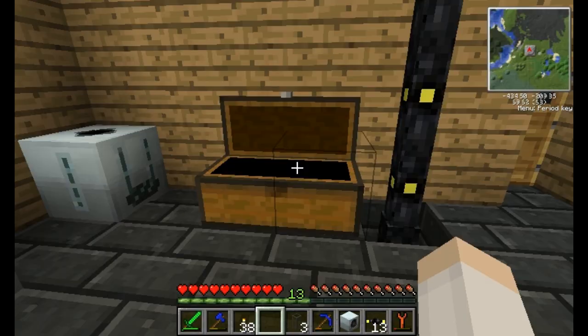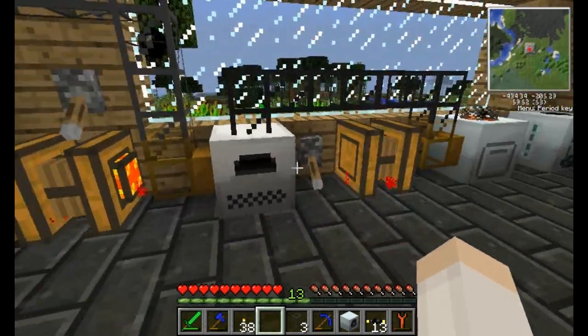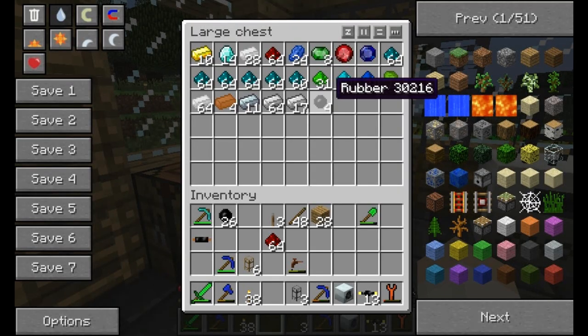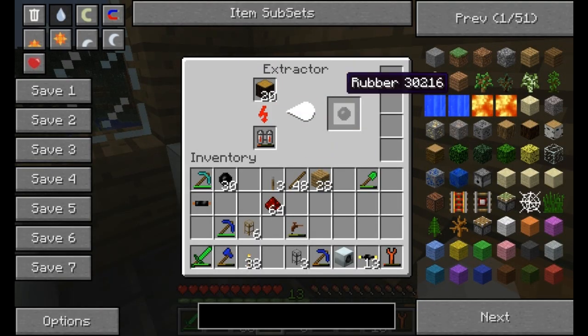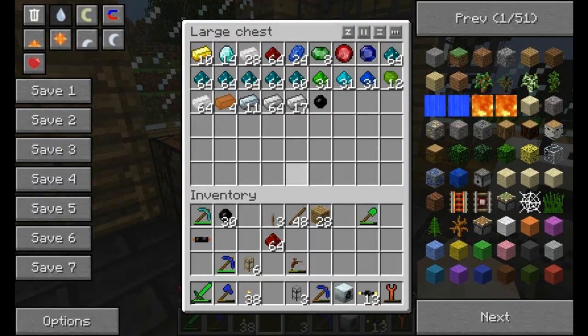Let's get some iron ore smelting - well, macerating then smelting, of course. Don't be crazy, we won't just smelt it right away. That's what foolish people do. And we've got plenty of rubber coming - just from there, but also, look at this, we got 20 rubber tree trunks going already.